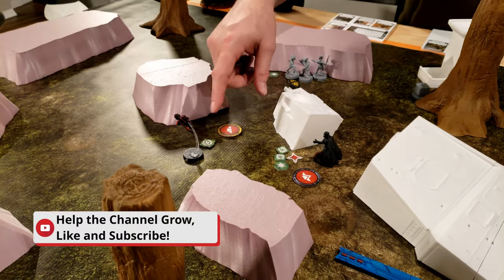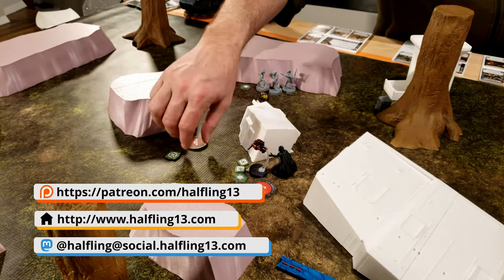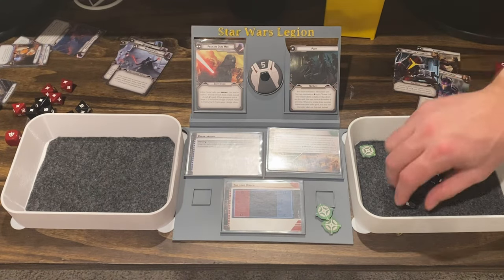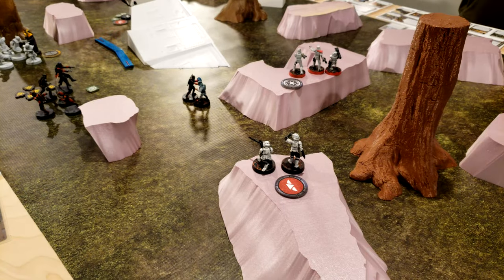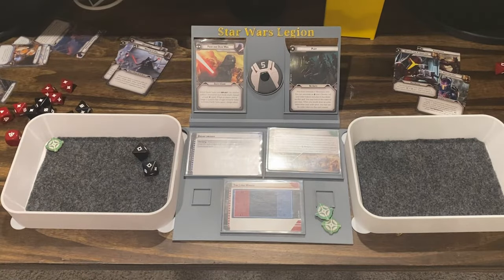He's going to go ahead and suicide himself into Vader. Technically he gets to make a strike with his aim — two hits. I dodge one, block the other one. Snipers going to aim and shoot at the Mandalorians — two crits. Go ahead and start putting these guys in the case. Pierce one — you're impervious so you get three saves.